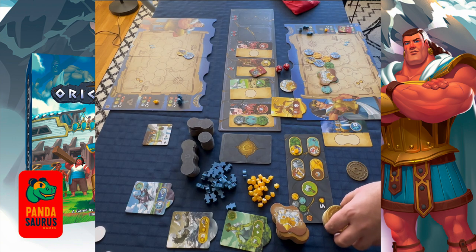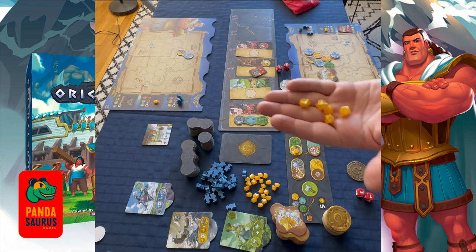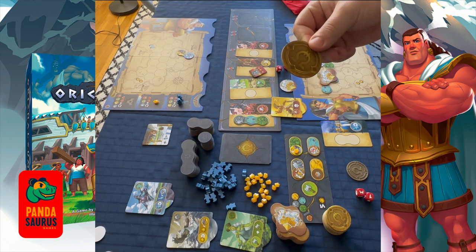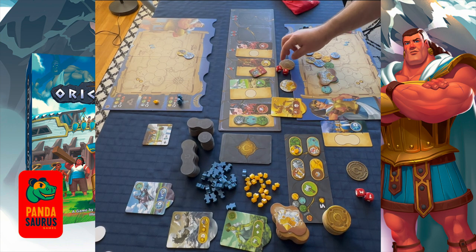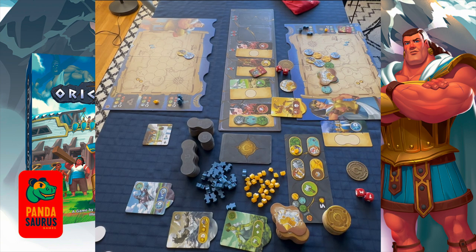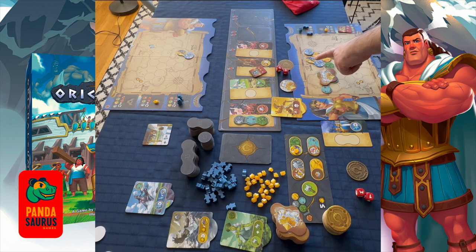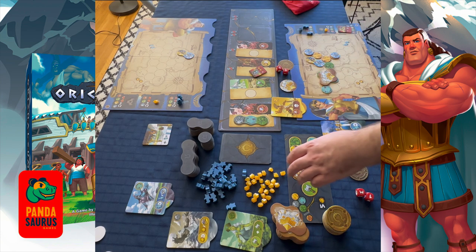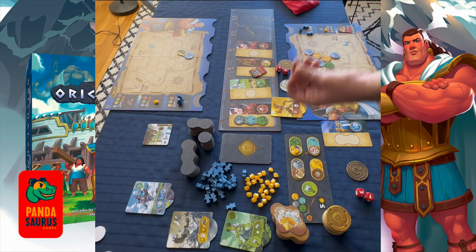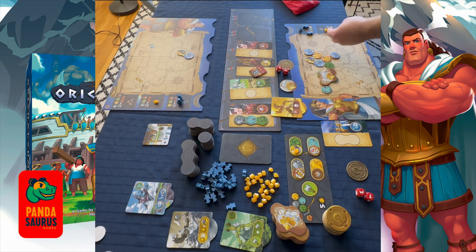The last construction option is making a medallion. You trade in five Ori Calcum nuggets, and once you have five, you trade them straight in and build a medallion. That medallion counts as one victory point.